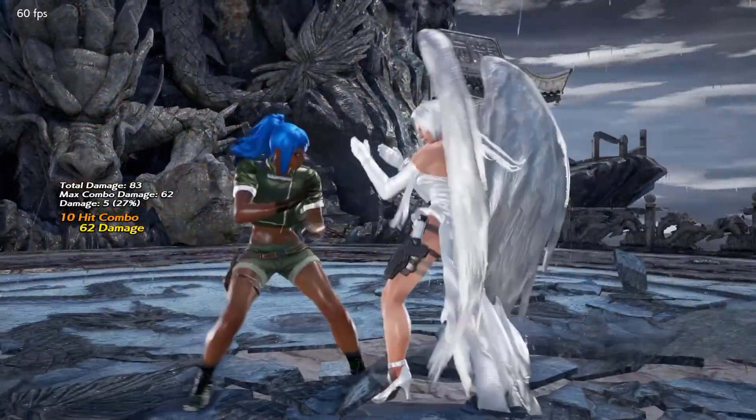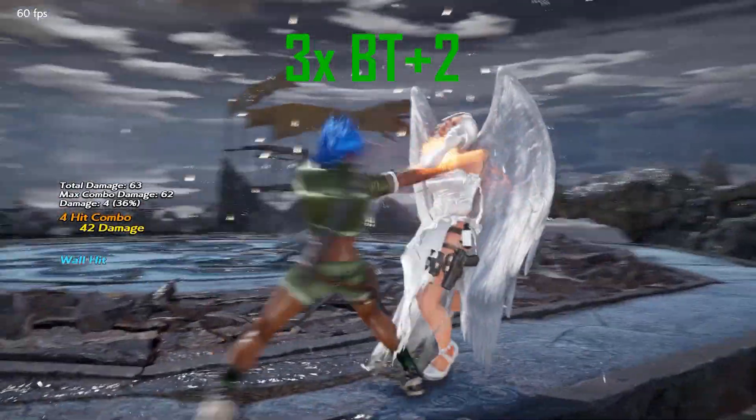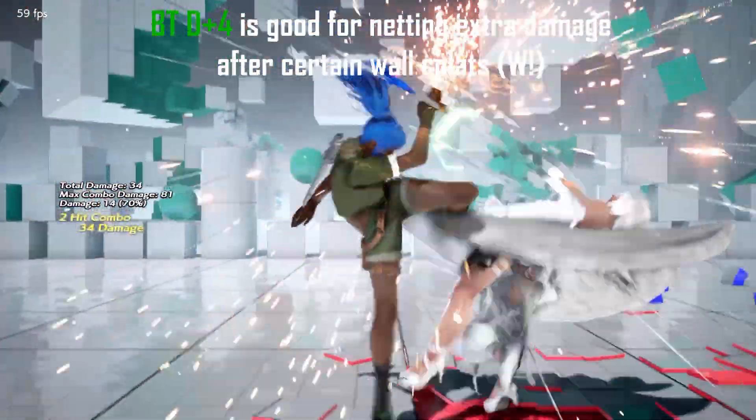As you can see, you can convert off side wall splats or wall splats in general using sidestep back 2-2, and then you can do back turn 2 to kind of lift them off the wall and go for either a screw attack or a float for oki. You kind of just have to be the judge on how many back turn 2s to do.